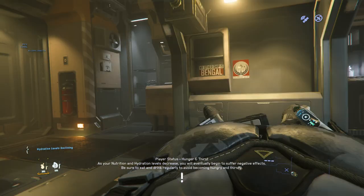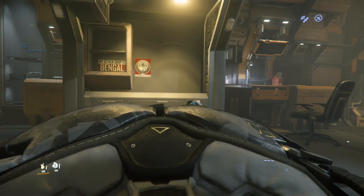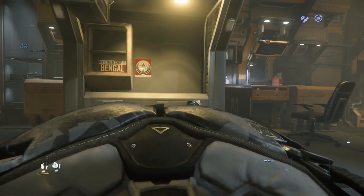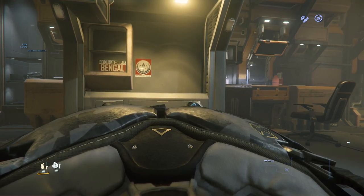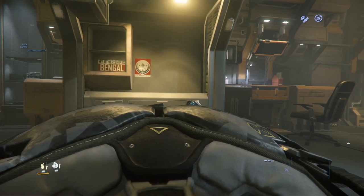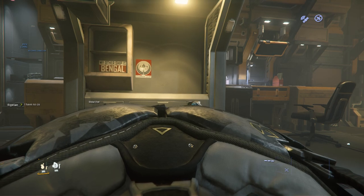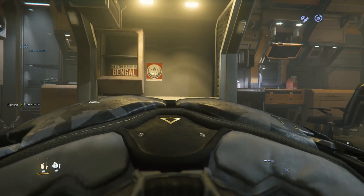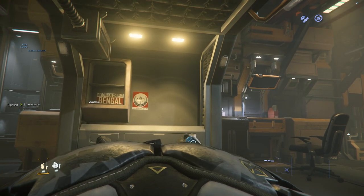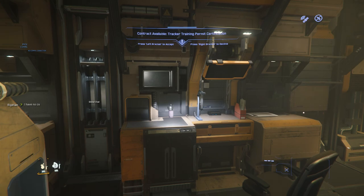When you log in, you're going to be in your room. If you're new to the game, chances are you have no weapons unless you bought from the website. You can buy some gear, which I highly recommend. You need to press the Y key to get out of bed. If you press and hold it, you'll exit the bed.